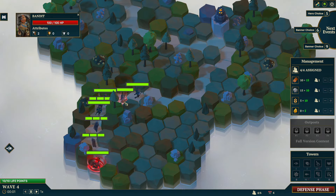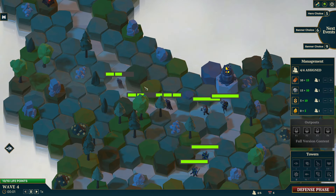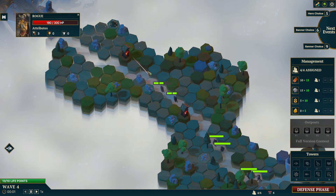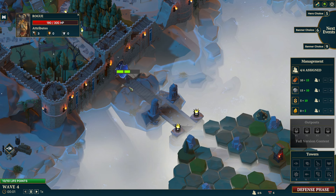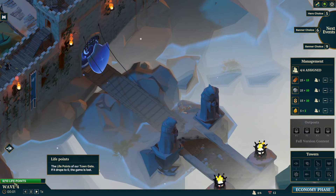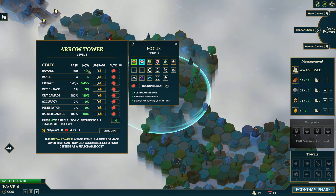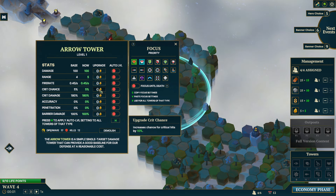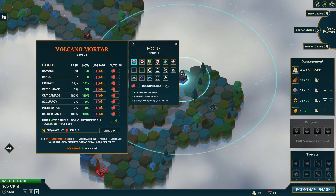These guys are bandits with 100 HP so we can take them down with one hit. The magma tower is doing pretty well. Wait — those guys, rogues, they have 300 HP. That guy's going to make it through and damage my shield. In the bottom left we have 10 life points at our gate — we're down to nine. We've got to level up a tower. Let's do critical damage chance — it's at 15% now. If we could get that up to 100%, that'd be wild.